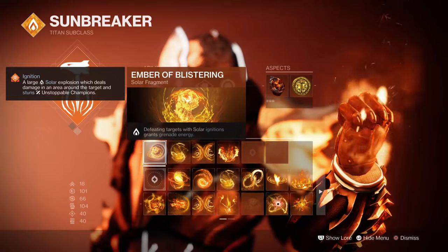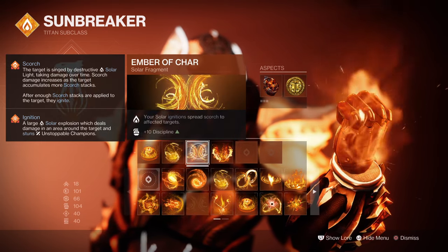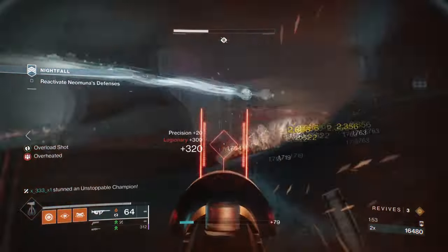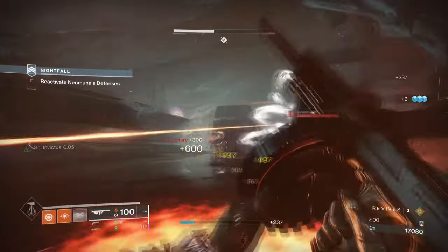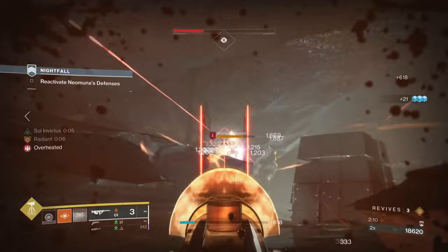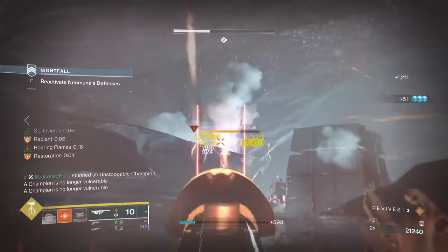Looking into the fragments: Ember of Blistering, where defeating targets with solar ignitions grants grenade energy; Ember of Singeing, where your class ability will regenerate faster when you scorch targets; Ember of Char, where your solar ignition spreads scorch to others; and Ember of Ashes, where you apply more scorch stacks to targets. Having the Ember of Char effect will help with generating our class ability to regenerate while operating Tommy's in higher endgame content. Since Tommy's can now naturally apply scorch and ignite on targets, the following fragments will help bolster its effects on a much wider scale and take out the bigger targets with ease. It also means we can use solar grenades as the main grenade of choice, since Ember of Blistering will grant energy towards grenades as we play. Overall, the build will allow users to go full metal onto targets and get a host of bonuses applied just from scorching alone.